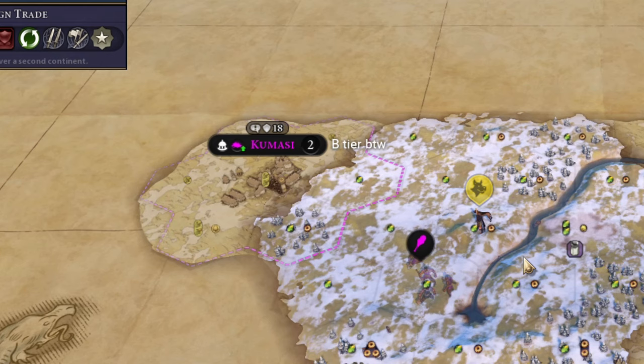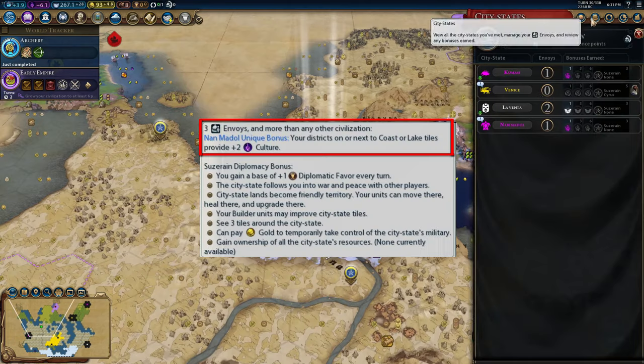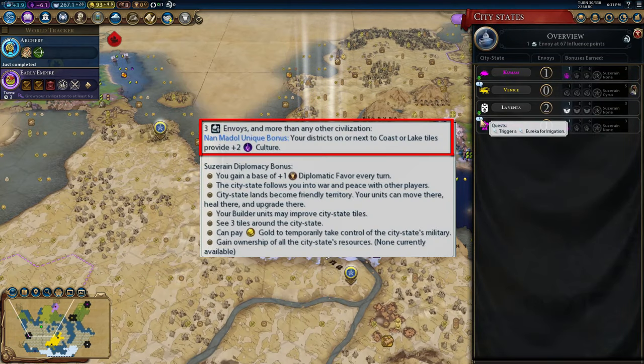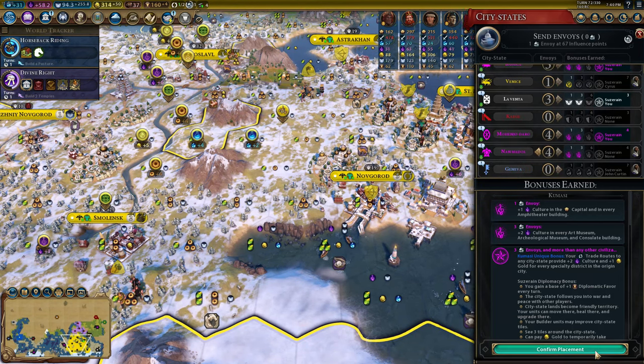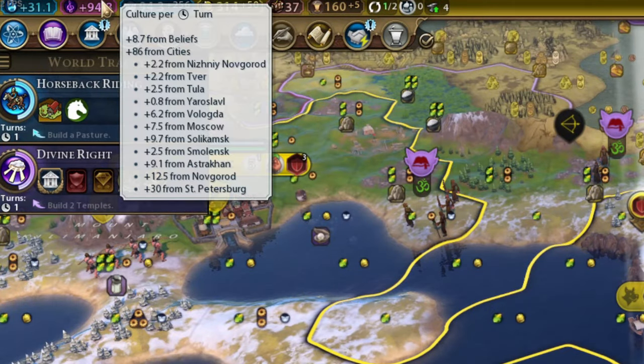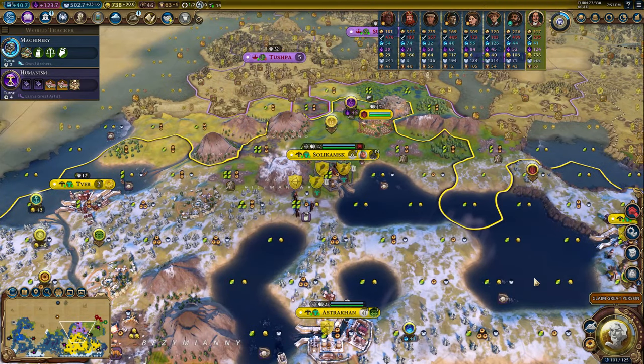Another way to boost our yields are city-states. Take Nan Madol for example — for each district placed on the coastline, they grant us plus two culture. Which doesn't sound like much until a bit later in the era, where this will literally double our culture per turn.